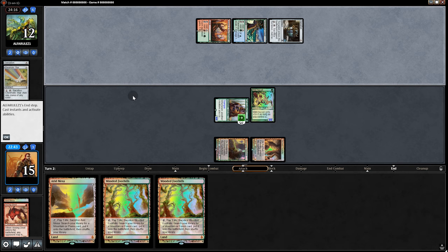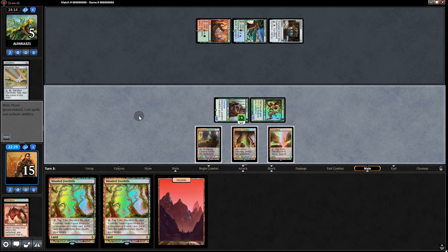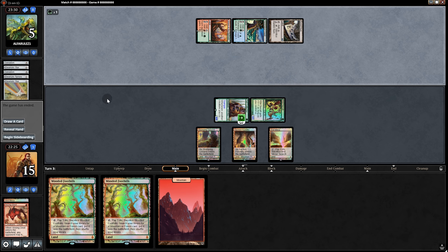It looks like it's going to be our turn again — too many lands in our hand. We swing for 7 and pass back. We might still get it. Opponent plays a land, then plays a Star and concedes. Well, okay then — I guess we outspread them after all.